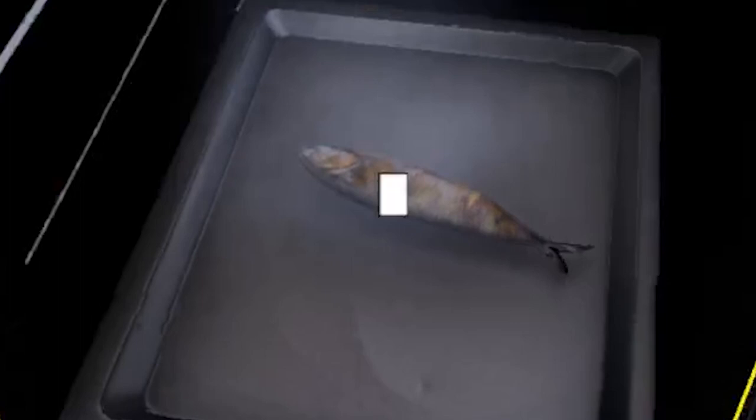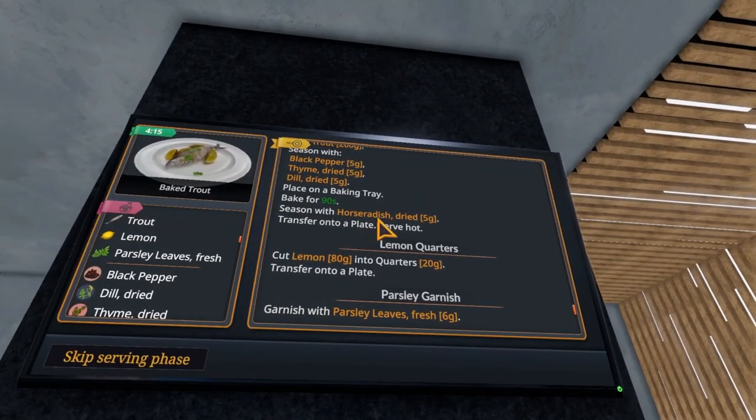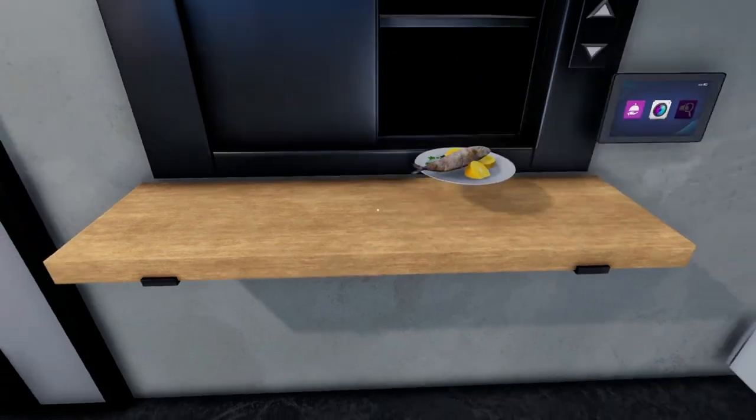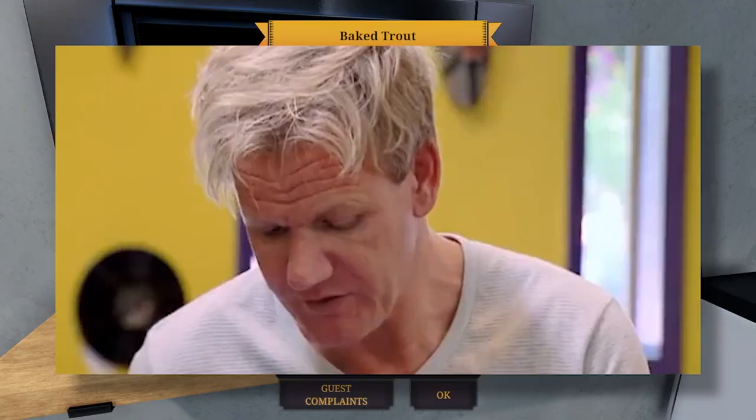Put that there — okay, so I need it on the plate. Perfect. Season with horseradish — look how beautiful! Put that there, that looks great. Serve dish — boom! Five stars! Let's go! Finally some good food!